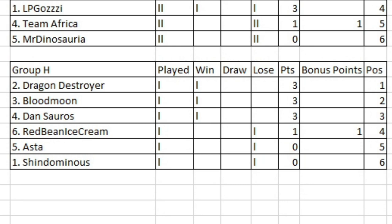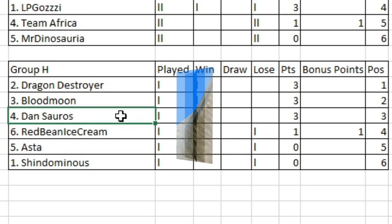Hello everybody, this is Streaming Gamer back to conclude round two of the group stage. We're concluding it with Group H. In this session, we are going to see Red Bean Ice Cream going up against Dragon Destroyer, Blood Moon going up against Aster, and then Shindominus taking on Dan Sora. Let's get on with the match, shall we?